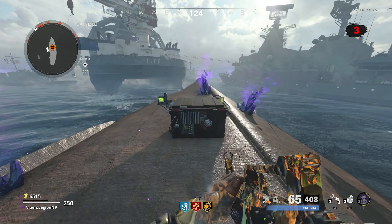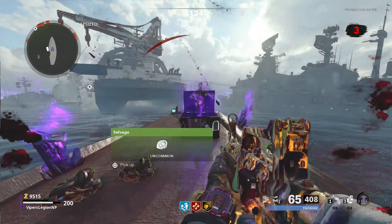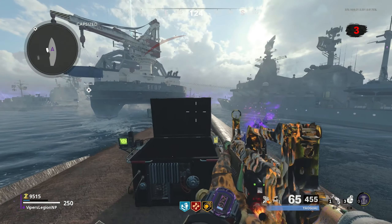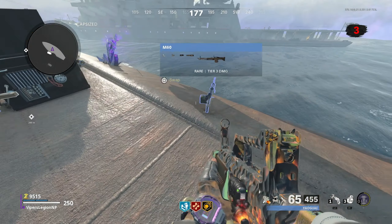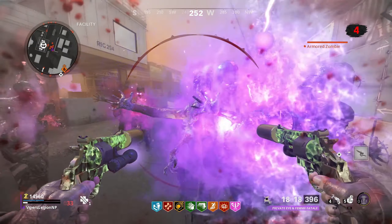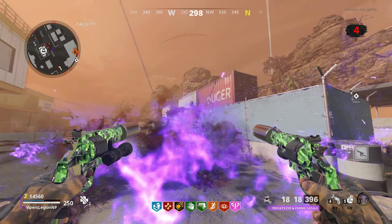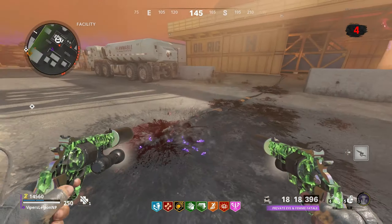Inside the Black Chest is a lot of high-valued loot, things such as pack punch chalices, higher tiered armor, score streaks, ether tools, and things like that. In addition, you get to harness the Dark Aether energy of the spirit that was trapped inside the Black Chest in that region. Essentially what this means is that if you are brought down to low HP, the spirit will be summoned and it will kill all zombies around you. I think that is one of the coolest features about the Black Chest in Outbreak.